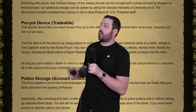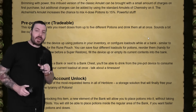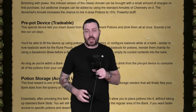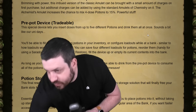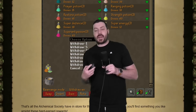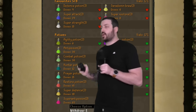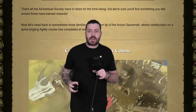The Pre-Pot Device is tradeable and pretty much speaks for itself — put the potions in, drink from it, and you save yourself six game ticks at the bank. I'll be getting one and using it. And then Potion Storage — look, it's a hot take but if you need Potion Storage because you're out of bank space I can fix that problem for you by applying common sense. But it does look neat and very well organized, and Potion Storage coming to the game is going to be awesome.